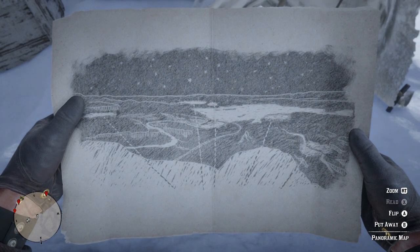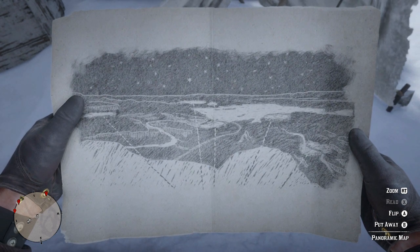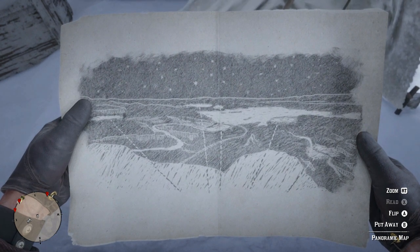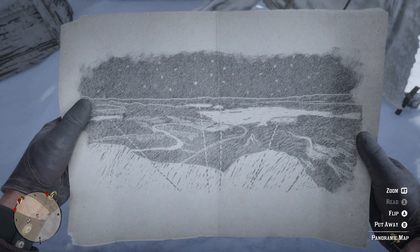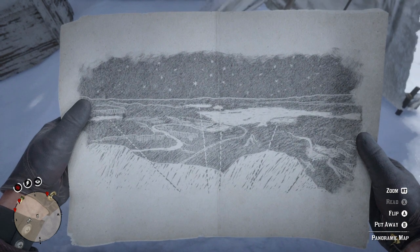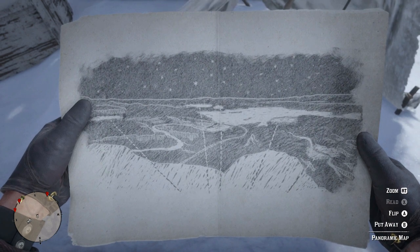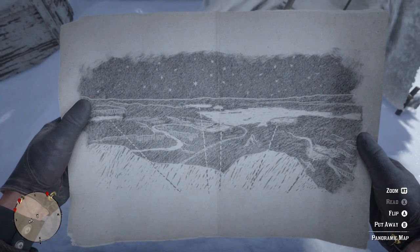You can see the map is pointing over there — it points to the north of Strawberry, Rhodes, Saint Denis, Valentine, Blackwater. It seems to be pointing out all of the towns. It even looks like it's leading to Mount Shann. A lot of people have said that too, which I'd agree on, because Mount Shann has a lot of mysteries and you can even find a sign that looks nearly the exact same as this on the side of the cliff — I'll take you there next. There are even drawings of aliens up near Mount Shann, which I'm going to show off too. It could all be a big part of the Mount Shann mystery — the UFO, the giant, the sundial. There are loads of weird things up there and this could just be pointing that out to us.